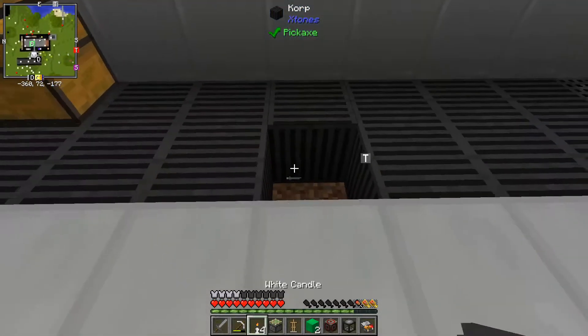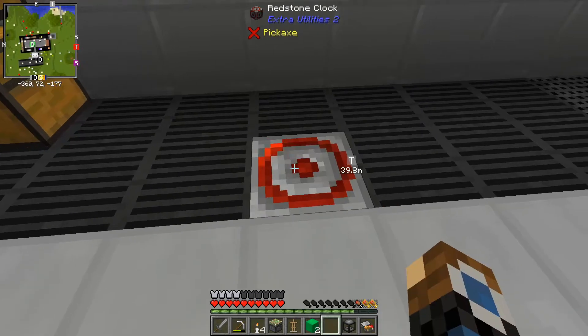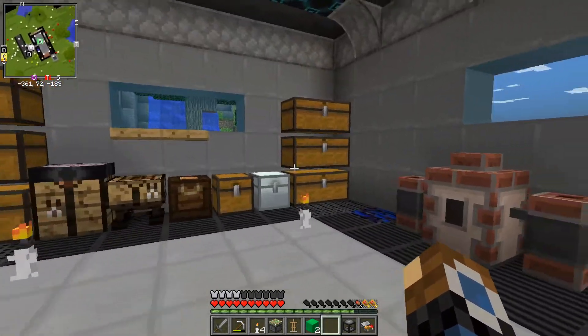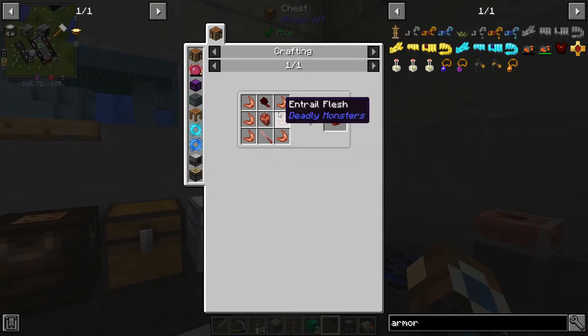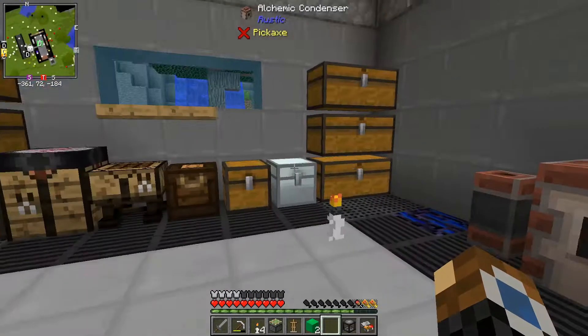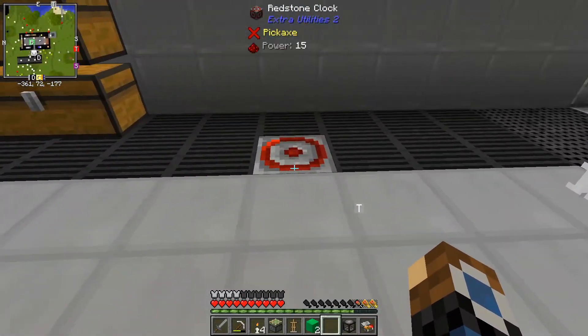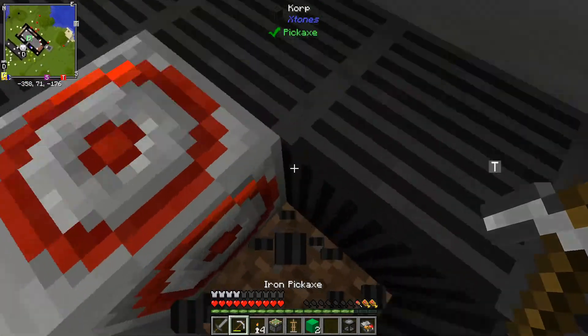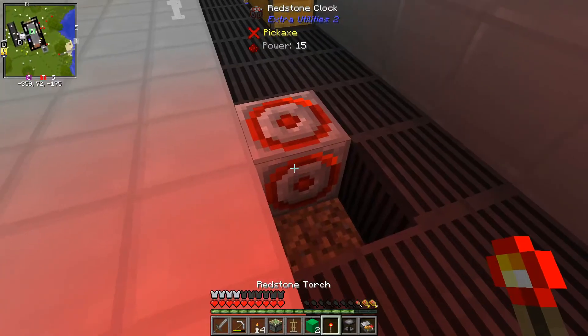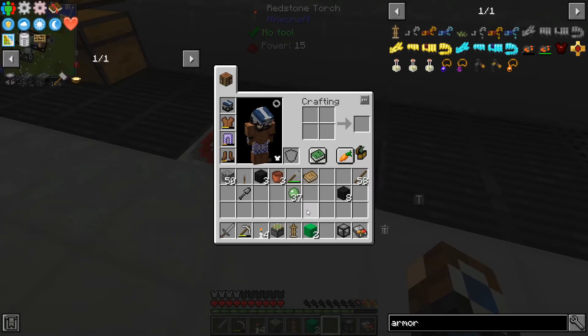We've now got a bunch of slime. It was actually the guys that spawned by using these entrails — I can't show them, they're quite nasty — but we can use these to set up our automatic squeezer.